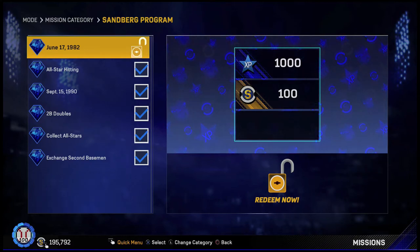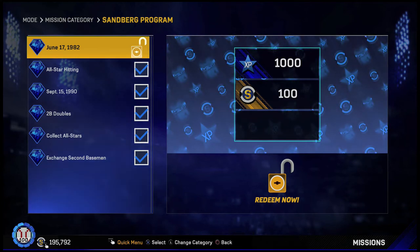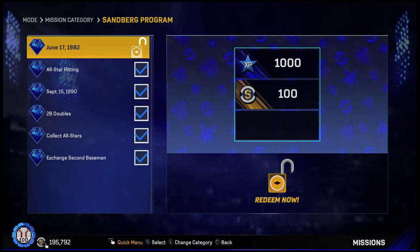What's up? Bringing you MLB The Show 17. We just completed the all-star program for Ryan Sandberg. The last thing we got were the Ryan Sandberg stats from June 17, 1982. With that you get 1,000 XP and 100 stubs.